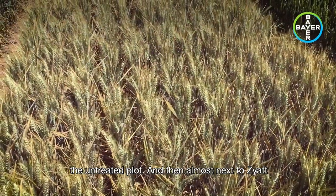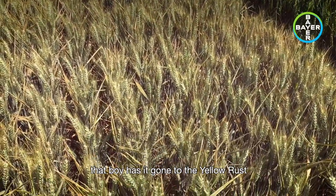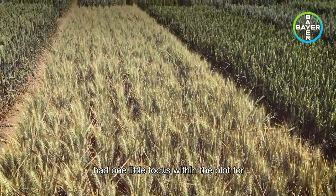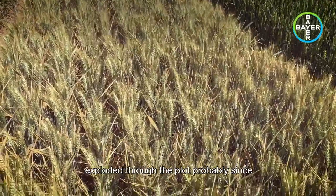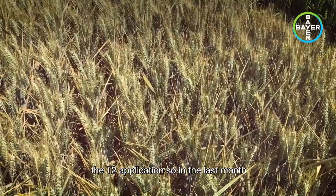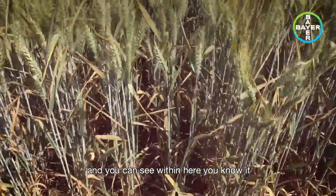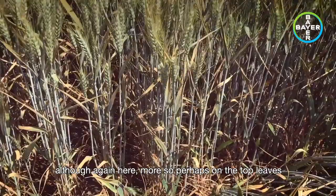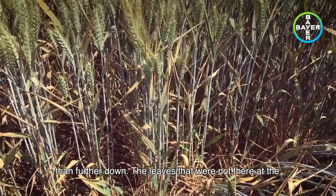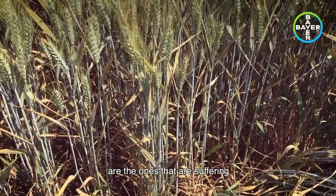Almost next to Zayat we have Skyfall, and you can clearly see, judging by the colour of this, that it has gone to the yellow rust infection. This did not happen early on — it had one little focus within the plot for quite some time, and then this has really exploded through the plot probably since the T2 application. So in the last month, the T2 went on here on the 20th of May, and you can see it is loused out throughout the canopy — although again, more so perhaps on the top leaves than further down, on the leaves that were not there at the T1 timing. Flag and leaf 2 are the ones suffering probably more than others.